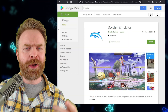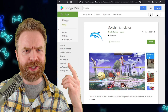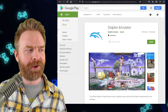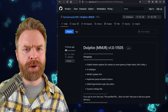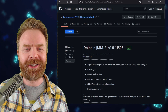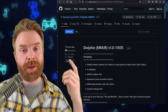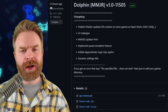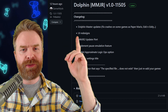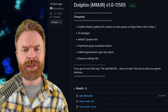Moving on, we're talking about GameCube and Wii emulation on Android with Dolphin — specifically Dolphin MMJR, the fork of Dolphin geared towards performance rather than emulation accuracy. Dolphin MMJR just got a brand new release. If you know what MMJR stands for, let me know in the comments. This new version is 1.011505, brought to you by Gamer64.